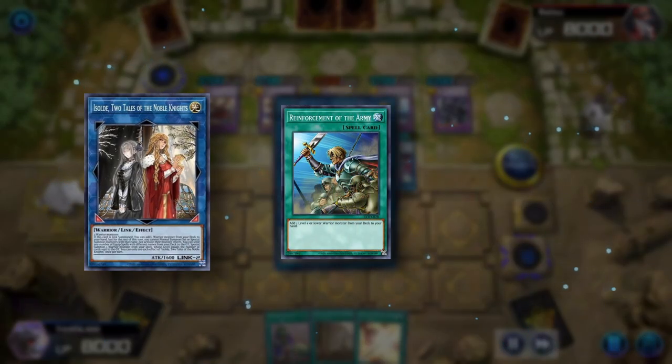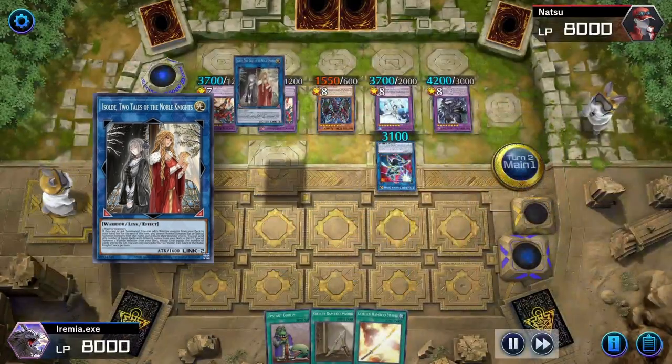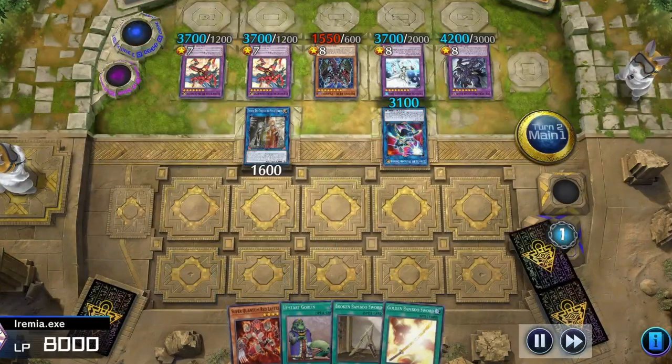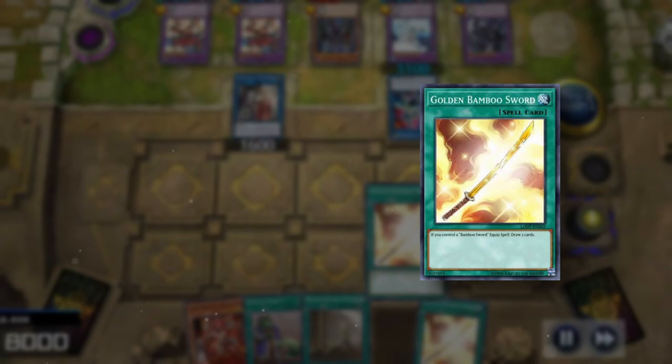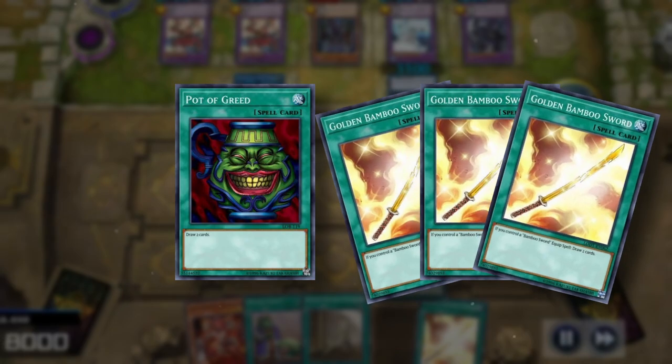When she's summoned, we can add any Warrior from deck to hand, but we are restricted from using that monster for the rest of the turn. Since we're trying to KO our opponent this turn, we're just going to use this effect to thin our deck a bit. And since the Cursed Bamboo Sword was sent away again, we can find another copy of Golden Bamboo Sword. If we control a Bamboo Sword card, these are just as good as Pot of Greed — maybe even better because we can have more than one of them.